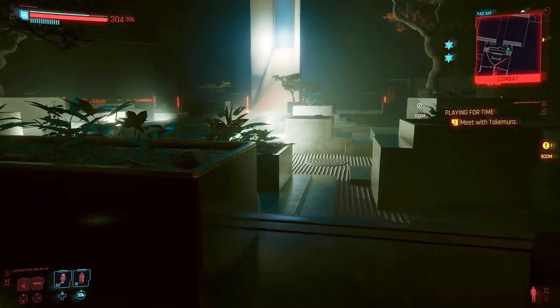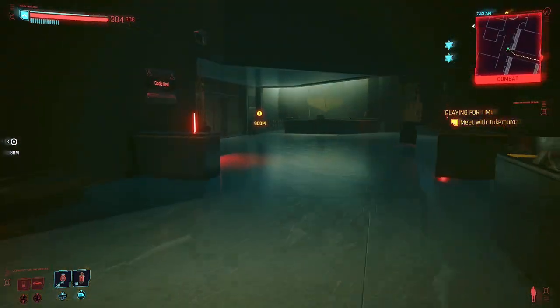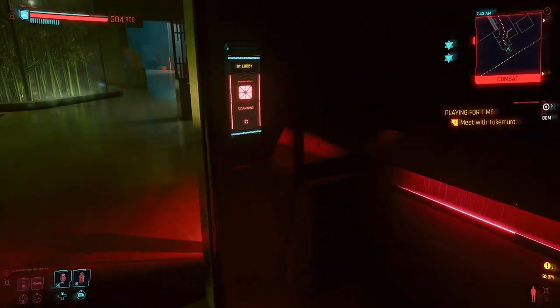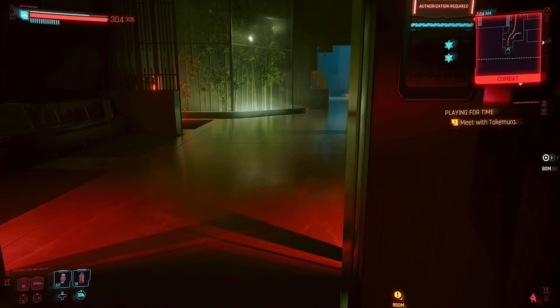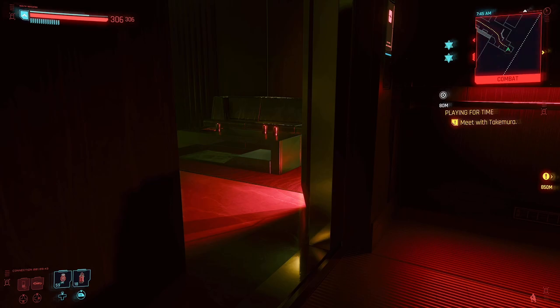Once doors are open you might want to make sure you're somewhat leveled up if you're going to try it that way. Otherwise you can try the car door glitch, which I'm not comfortable enough explaining - I've only managed to do it once, and that was how I first got into Konpeki. I went over the wall thinking 'why would I worry about clipping through the first gate when I could just go over the wall?' Then I got in and realized there was no other way in.